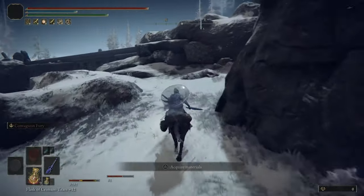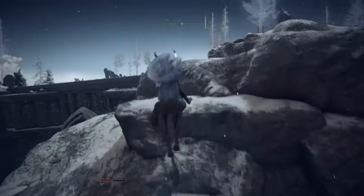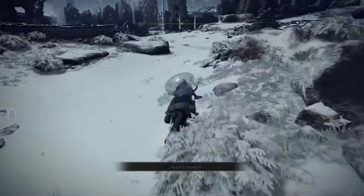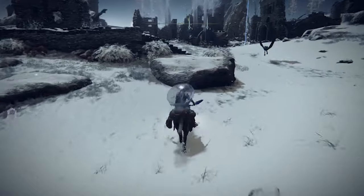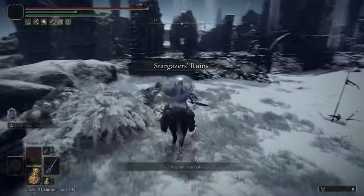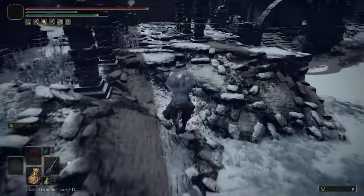It's over there. I'm just gonna jump over here like this — bam bam. These are the ruins where we're gonna find the jellyfish's sister. Stargazer Ruins. Let's go directly to her.